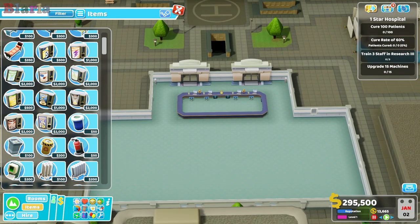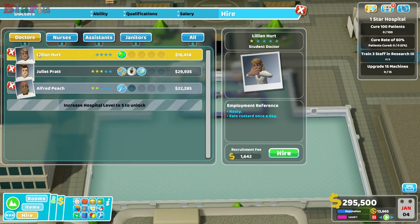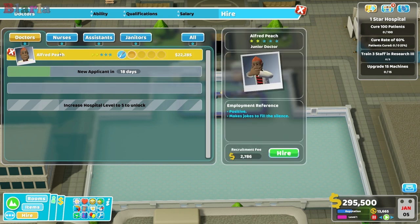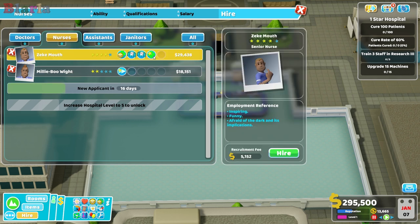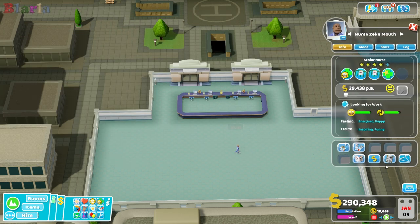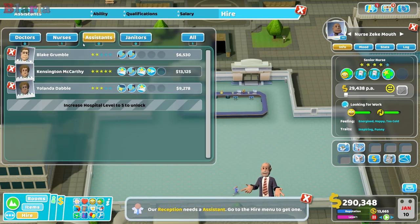We have a reception. Let's take it off pause and build a GP's office. Should we just go through staff quickly? Who have we got here? They're nasty, so they're no good to us. They've got all kinds of weird and wonderful skills - might get rid of them. So we have a surgeon. I think it might be a bit early for a surgeon. Unhygienic - you can go.